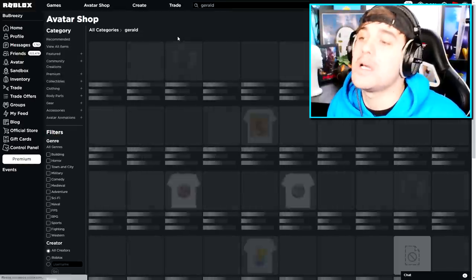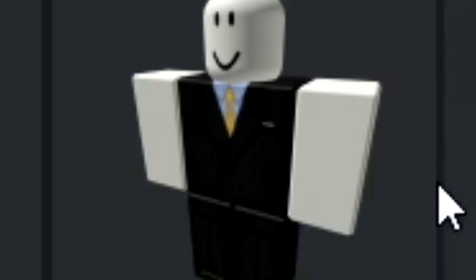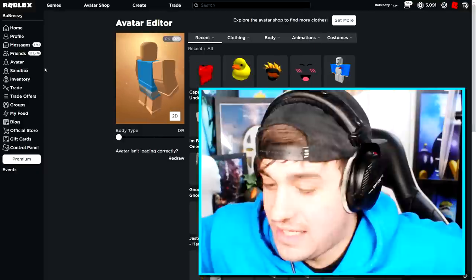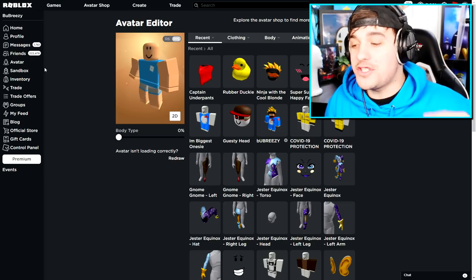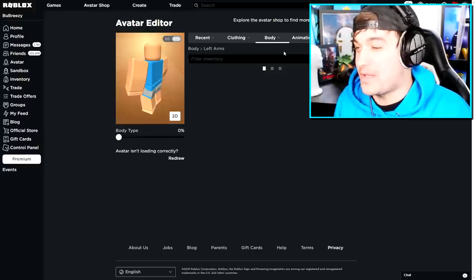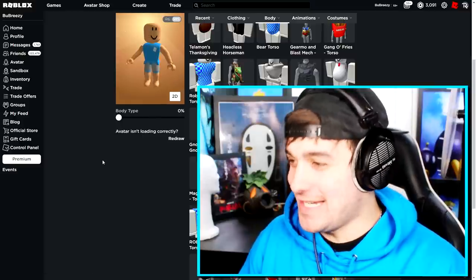Once we are naked, we need to come to the search button and search for the one and only Gerald. I see you, Gerald, looking at me with those eyes. We're going to get this, this, and this. Now, creating a Gerald avatar is actually the easiest part of this video. Just being Gerald isn't scary enough — which is why I'm also going to be using glitches in this video to help me troll this punk. I need to equip the woman body because Gerald is kind of skinny, and you can't really get that by wearing a man's body.